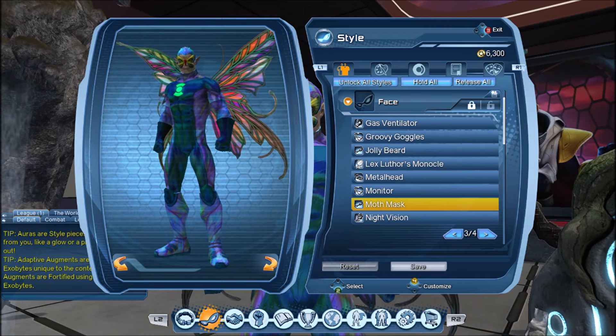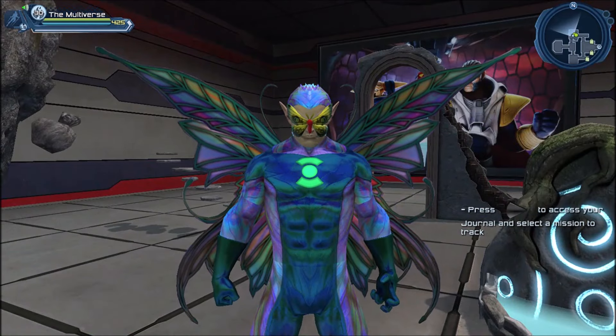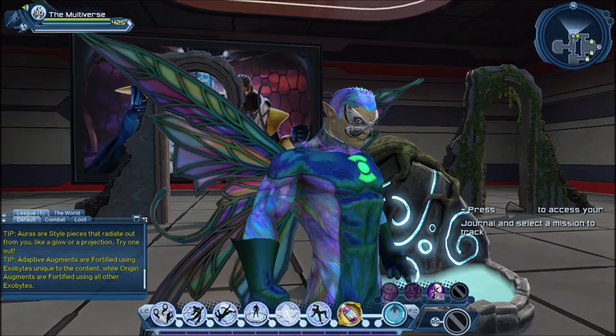So here you can see the moth mask. You can apply some colors to the mask, but there are already some colors built in. Let's put a double color — let's put the mask white. You can see there are already some colors and textures built into the mask.